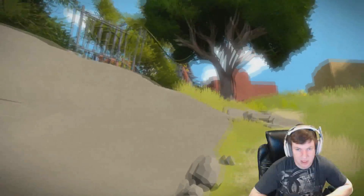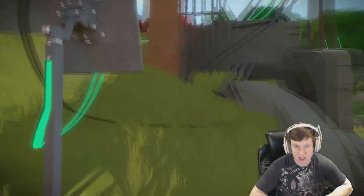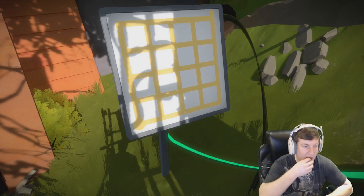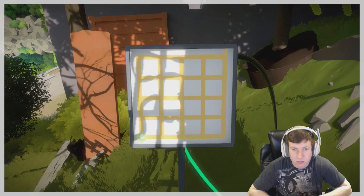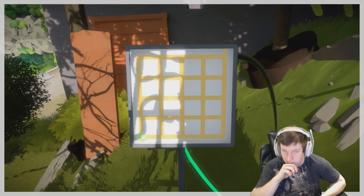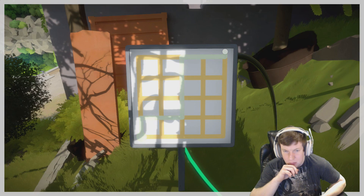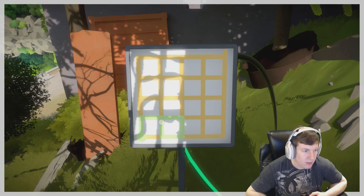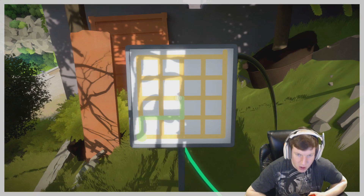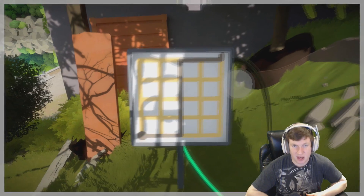And this brings us to up here. Like, what in the hell does this mean? This is one of the puzzles I just don't understand whatsoever. The only thing I can see on this one is separating the white and the black squares, and that doesn't work.